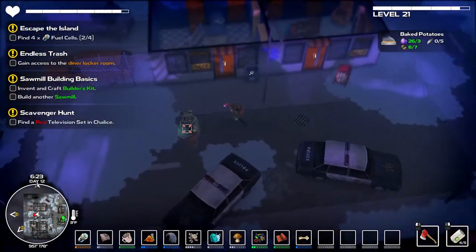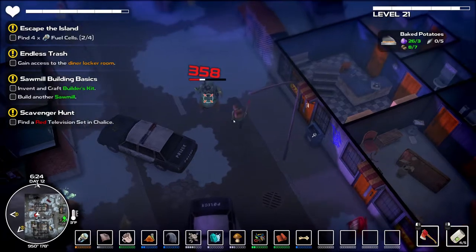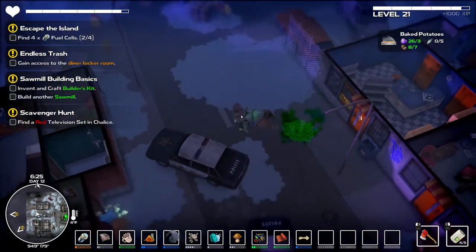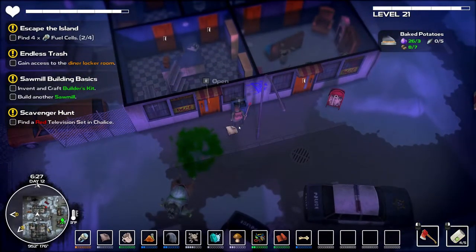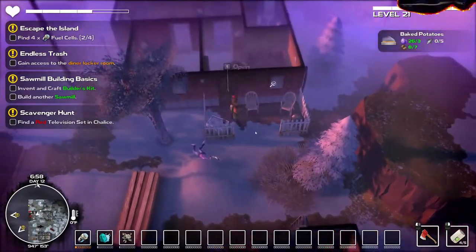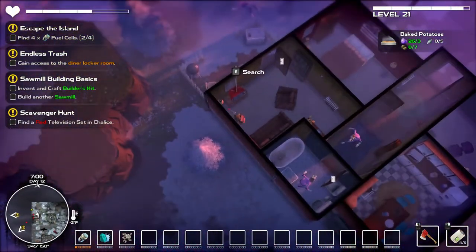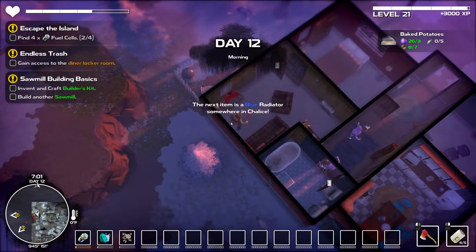Let's have a look over yonder on this side. He didn't see me - oh, nice! Ha, that was awesome! I was totally oblivious of him being there too, and then I was like - what? What have we got in here? Look - our red television! Awesome, let's search it. Blue radiator - okay. That's not evident.